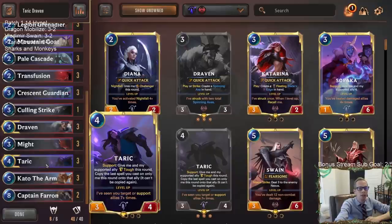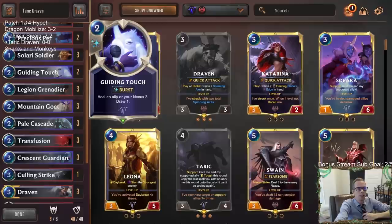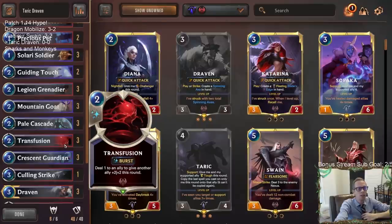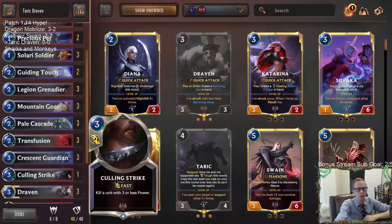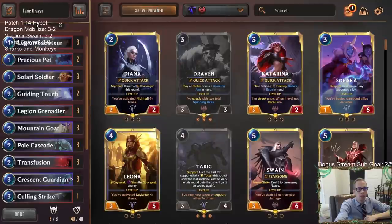We're playing this version with Taric because Taric now has three power, so we're trying out different Taric decks. We're making two changes since last time: switching from three Guiding Touch and two Transfusion to going the other way - getting the third Transfusion in and adding one Culling Strike. This is a pretty good Culling Strike metagame with a lot of people playing Azir and Tahm Kench Soraka.